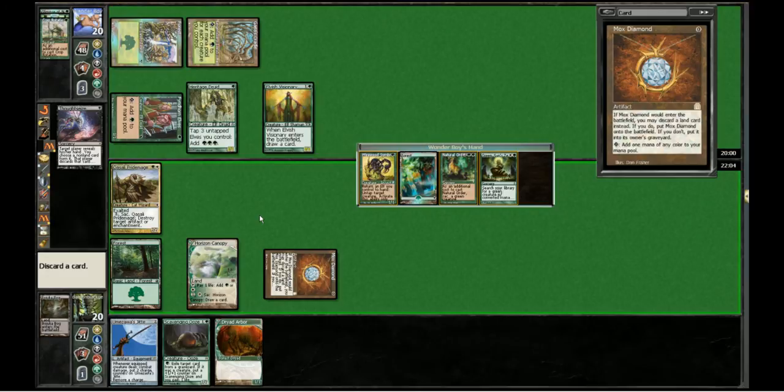Alright, here we are. This is the choice I was talking about. We're Thoughtseizing our opponent right now — let me not be an idiot. I see the Thoughtseize, I see his graveyard. No, we're Thoughtseizing right now, and these are our choices.